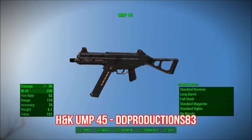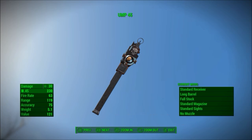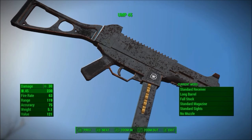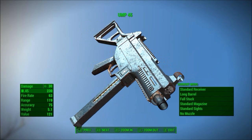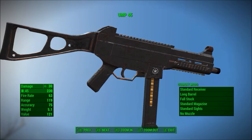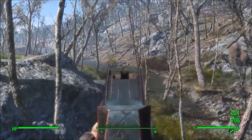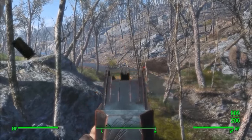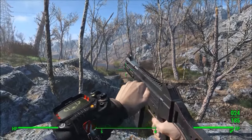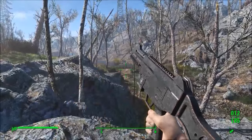My weapon mod for this week is the HNK-UMP45 by DDProductions83. This mod adds a very detailed and really cool UMP45 submachine gun into Fallout 4. This is one of the best weapon mods I've seen — you can see how much detail has been put in. The gun sounds really nice and performs really well. By default it is a three-round burst, however it is highly customizable, and it really is a nice weapon.